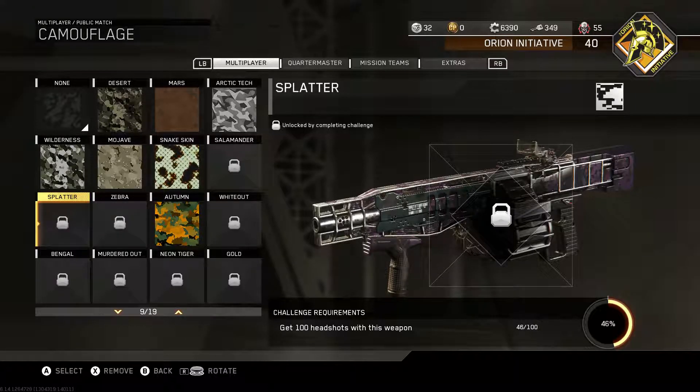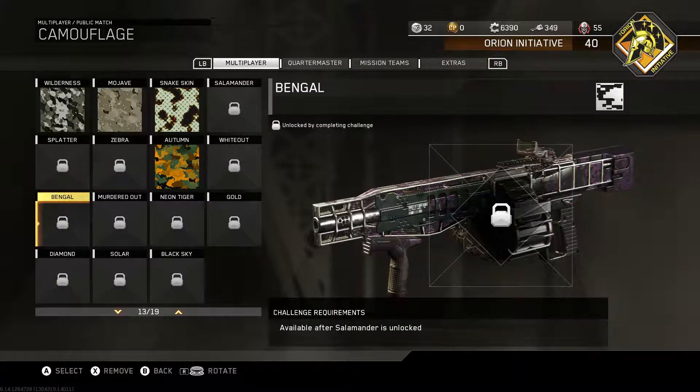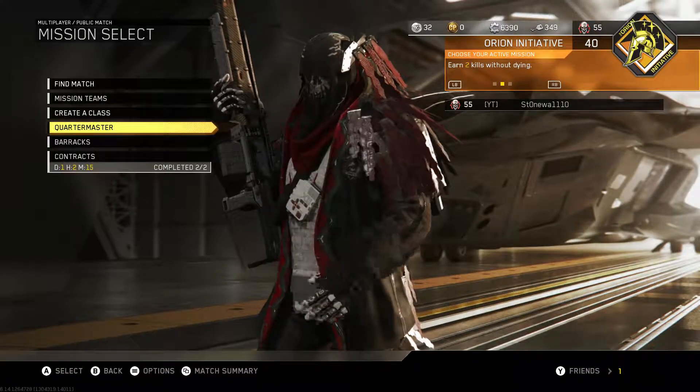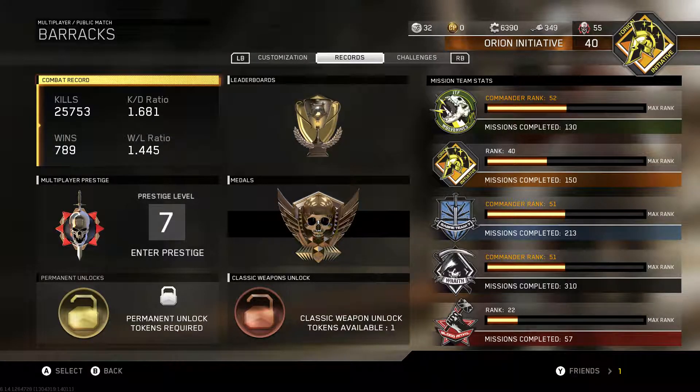Then we've got the Titan. I've got quite a ways to go on the headshots — I've only got 46 out of 160, so that'll take a while. Let's look at some of my stats real quick. I've got a 1.681 KD, which is really not bad — it's pretty close to the highest I've ever had in a Call of Duty game.